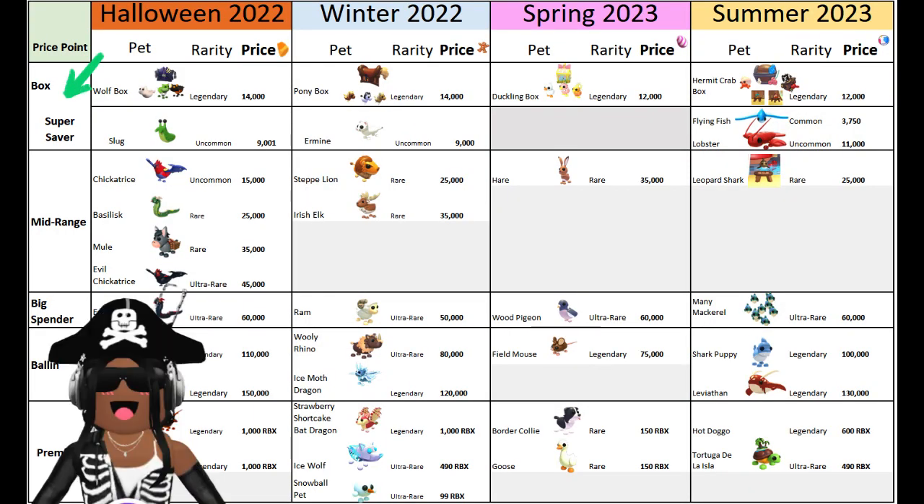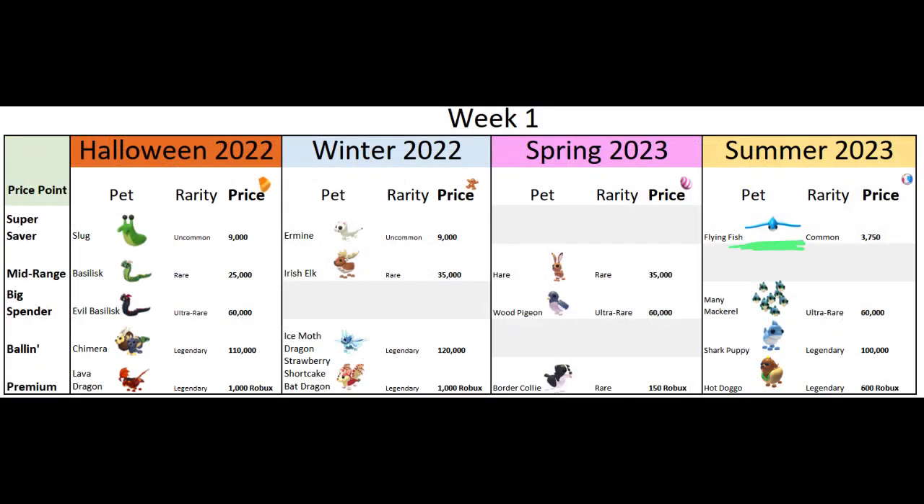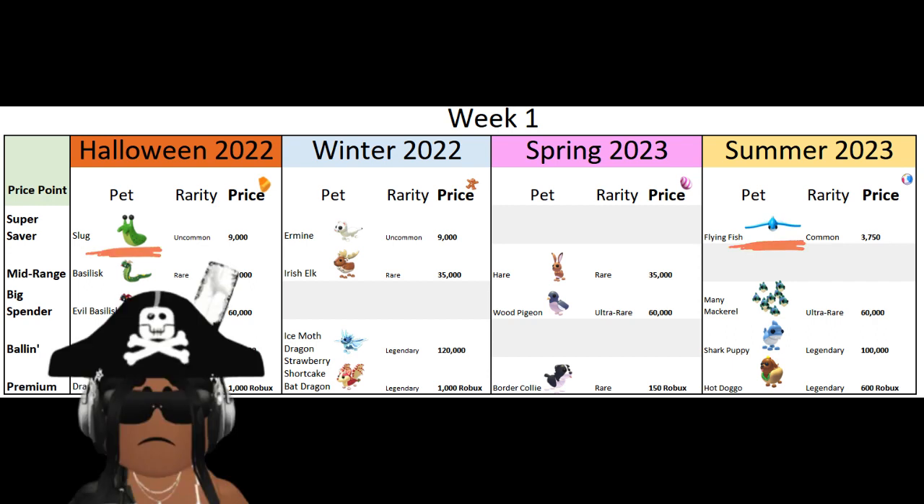We sorted pets from previous updates by price: super saver pets, mid-range, big spender, ballin pets, and premium robux pets. During week one we got the common flying fish, the ultra rare many mackerel, the legendary shark puppy, and the legendary hot doggo. The flying fish is equivalent to the slug from Halloween or the ermine from the winter update — neither are very popular now.